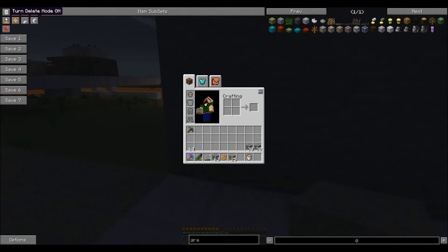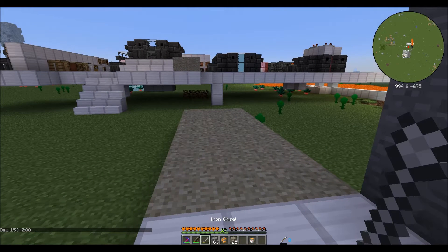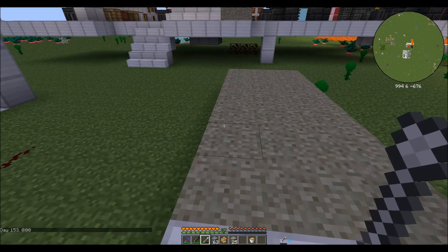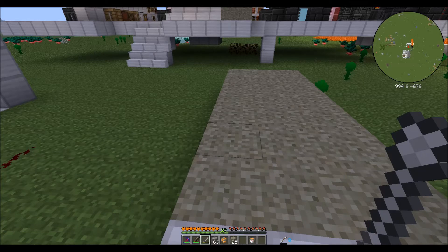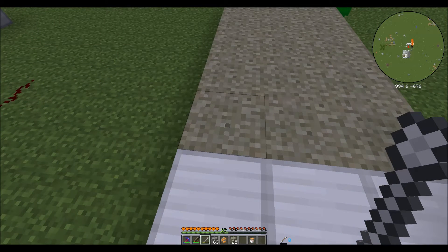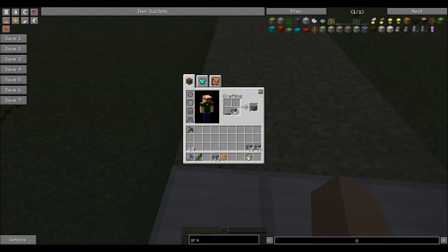Next I want to show you an extra tool called the chisel. I have an iron chisel, but you can make it out of whatever you want. What you can do with the chisel is use it in your crafting window to carve blocks - so I can turn rough brownstone into a brownstone road. The tool tip for brownstone road says you run pretty fast on it, so you actually run faster on a brownstone road than on rough brownstone.